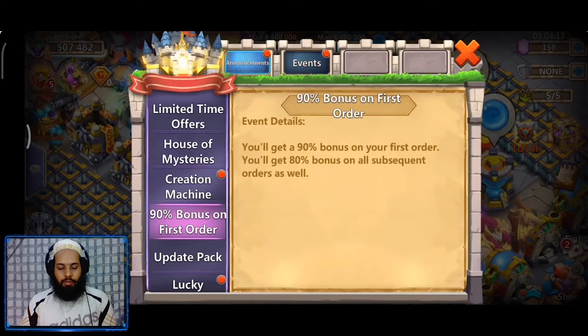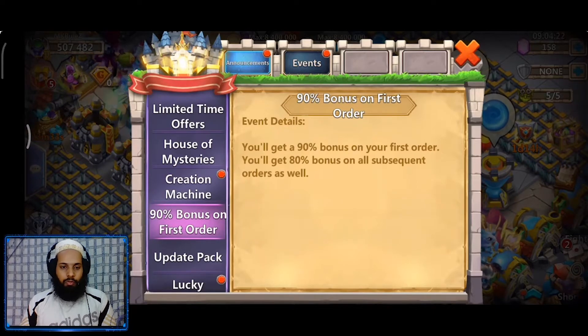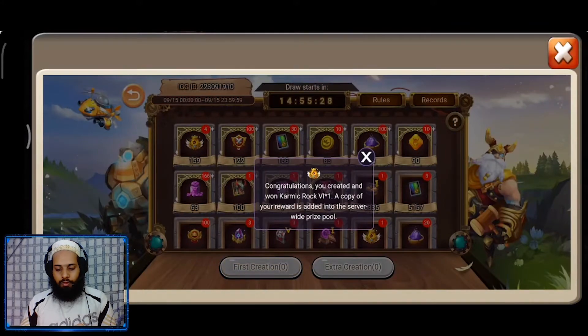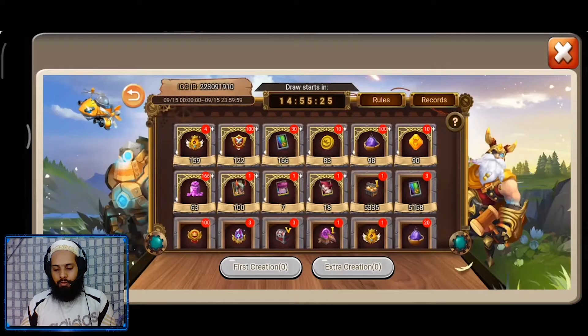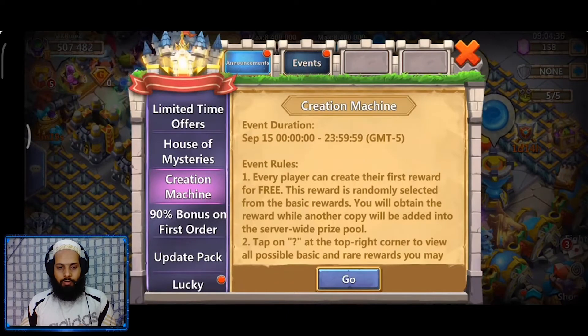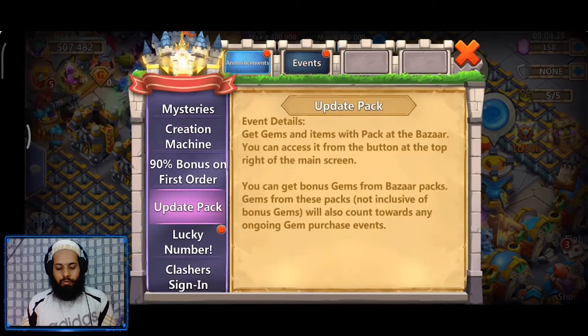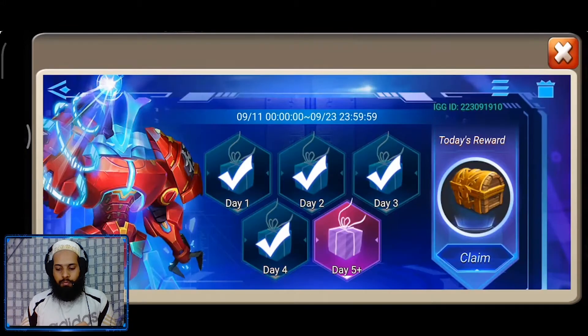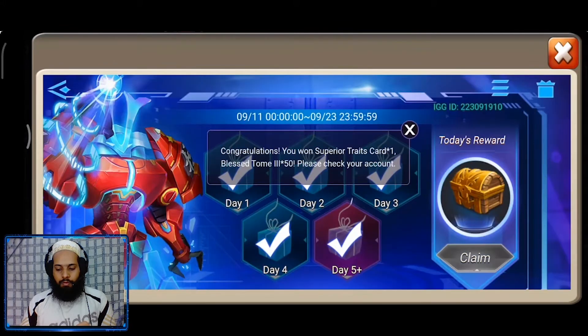The first thing we're going to do is go through all the events on your first page and focus on the free events. Here we have the Creation Machine — I got a Karmic Rock six, so make sure to check the Creation Machine the next day. Now let's go for Castle Clash Sign In. This is my fifth day logging in, so I'm getting a Superior Trade Card and a Blast Home Tree.